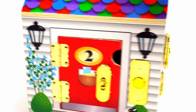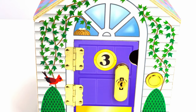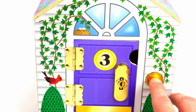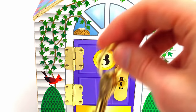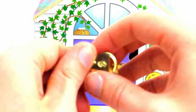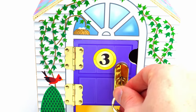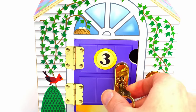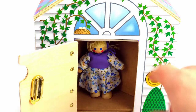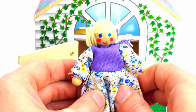Now for our friend behind the number three door. This door is purple. Who's behind the purple number three? Let's ring the bell. We need the key to open the door. Let's find the number three — there it is, the number three key. Oh look, it's Sarah. Would you like to come play at the playground? Yeah!